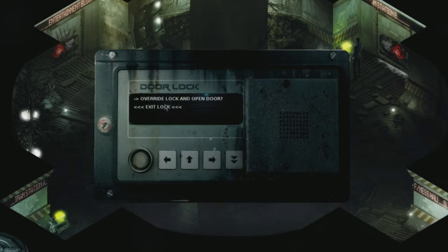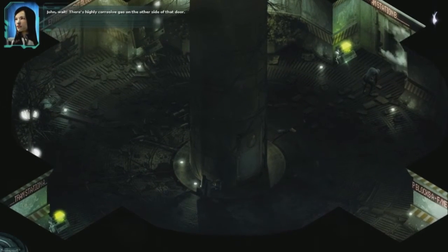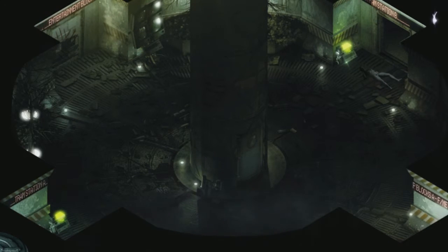Go ahead and guess what happens. John, wait. There's a highly corrosive gas on the other side of that door. Shit, I've already cycled the lock. John! Atmosphere compromise. Death is in it.